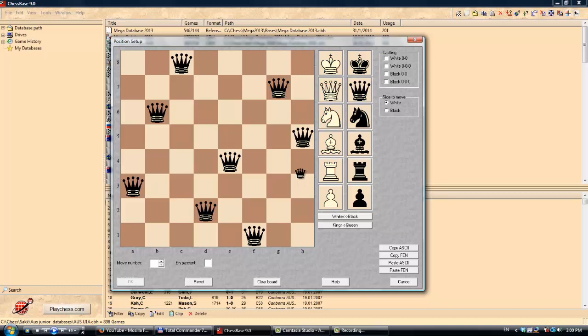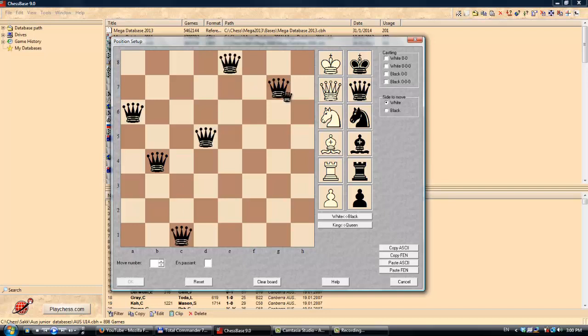I'll show you one last solution just to have some fun with these lovely ladies. Queen here, queen here, queen here, queen here, queen here, queen here, queen here, queen here. Again the same scenario — one quarter, two queens. If you follow that principle, you'll be able to solve this puzzle even without the board in front of you, having to do it from memory.